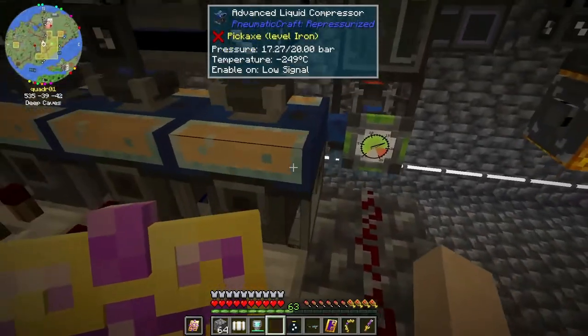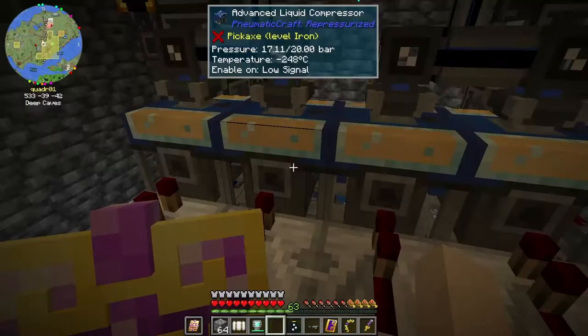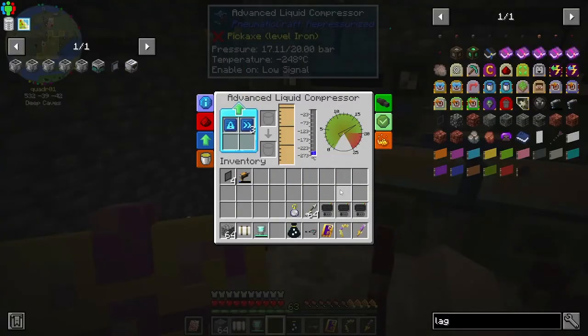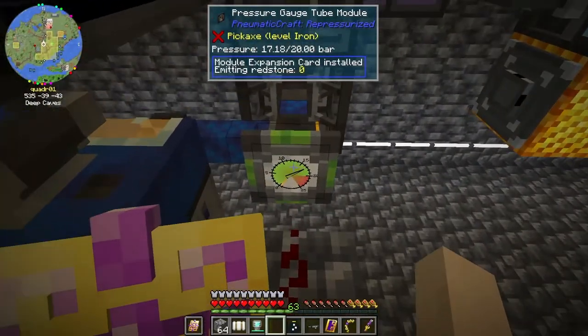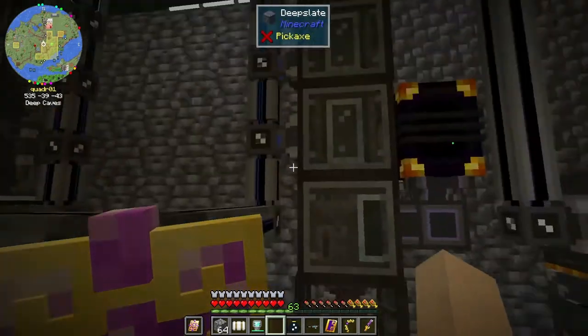I have a security upgrade and three speed upgrades in all of these. I could put more speed upgrades in there, but that would actually make the pressure go up. If I put too many in, it will be too high. I could probably add maybe one to each engine and see how far it moves closer to 20 — or I could push it up over 18 if I wanted to.